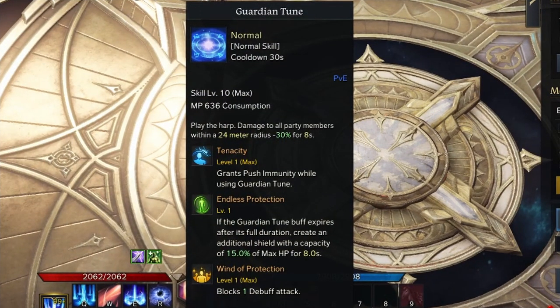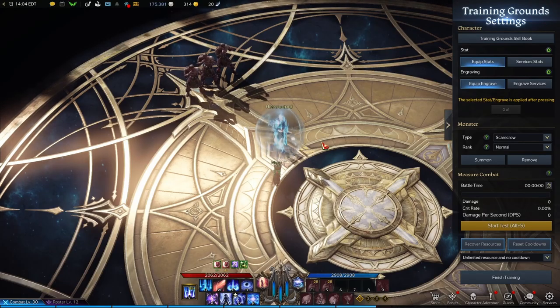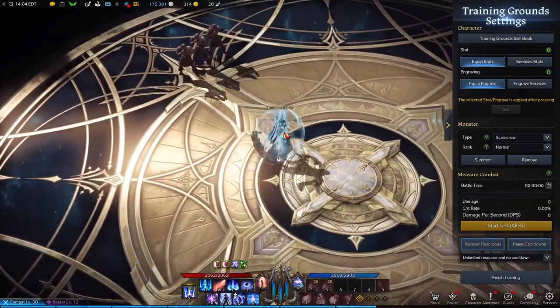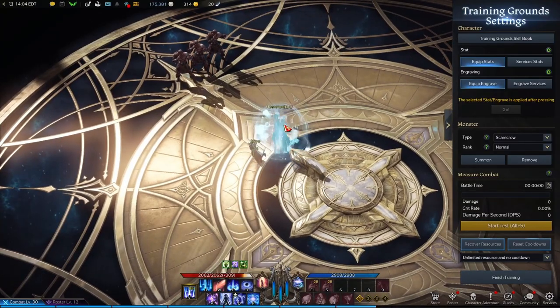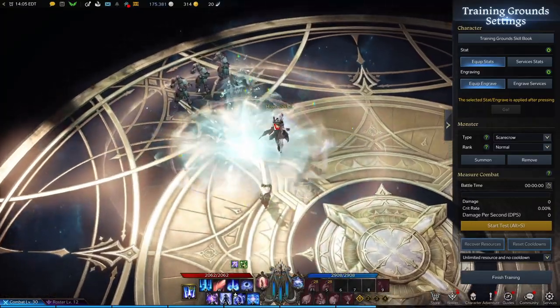Guardian Tune is one of the most, if not the most, valuable skill in the entire kit. It grants you push immunity — stage one CC immunity — and Endless Protection. If the duration expires you also get a shield with 15% of your maximum health for eight seconds, plus it blocks one debuffing attack. When you need to go in for a push, this is the ability you want to pop so your DPS players do not get CC'd or interrupted during their burst combos.